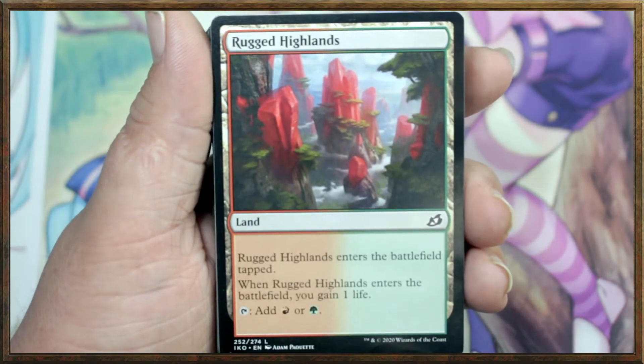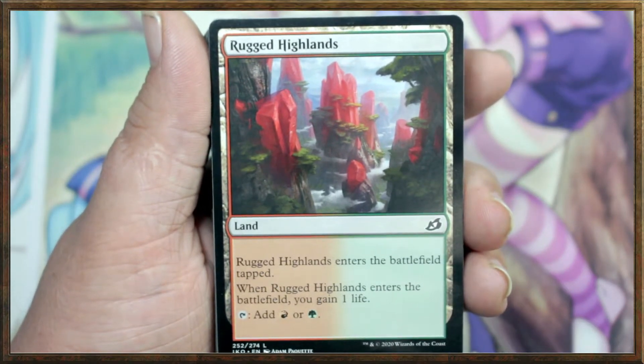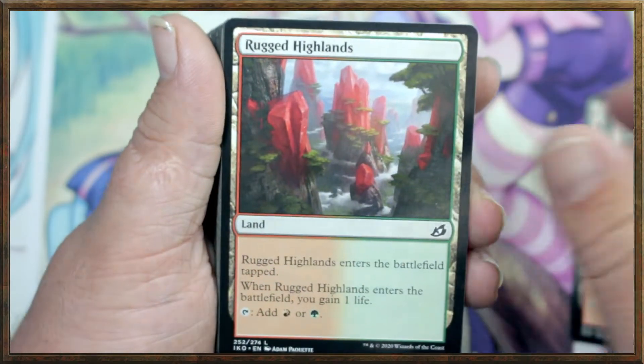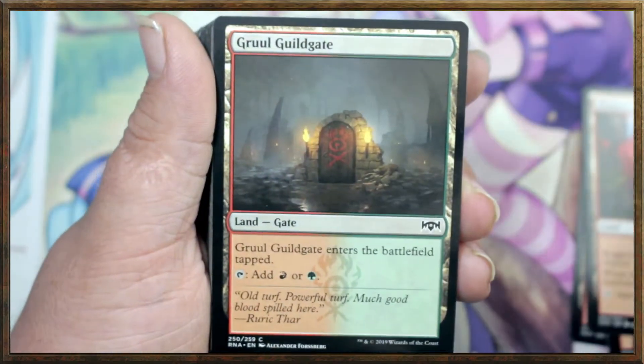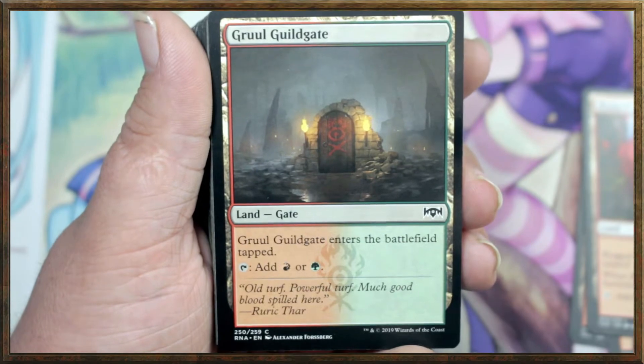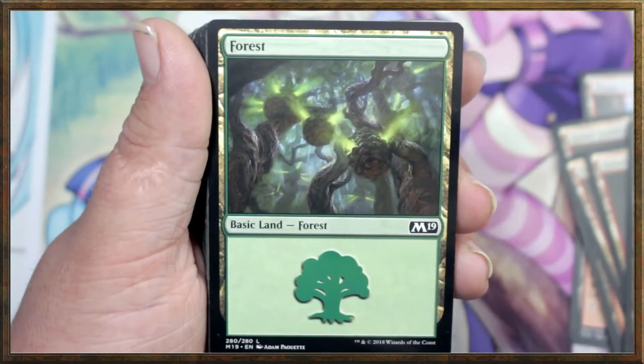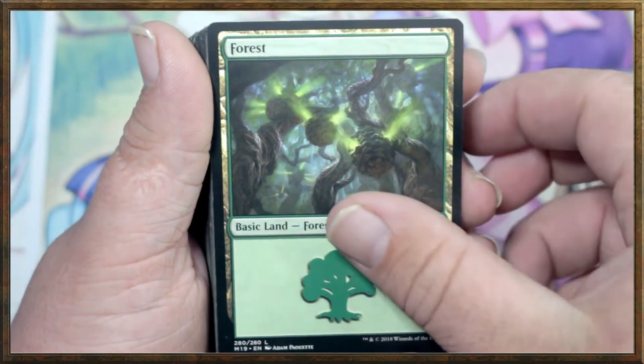Rugged Highlands — Rugged Highlands enters the battlefield tapped. When Rugged Highlands enters the battlefield, you gain one life. We've got four of those. And then we've got a Gruul Guildgate, also enters the battlefield tapped — four of those as well. That's a total of eight dual lands so far.